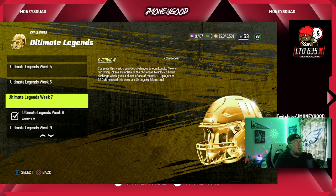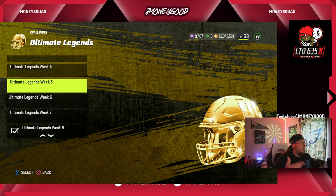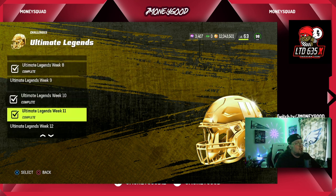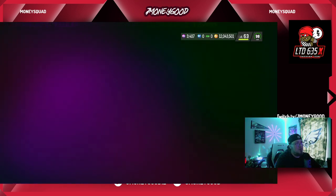EA Sports made it super easy for us now. Last year it was really easy with the trade block but they took that away. All you have to do is go on your system and create up to five accounts on PS — I'm going to do about three. Go play all of your legends solos, get tokens from them. You can see two ultimate legend tokens right there. Once you're done you'll also get helmet tokens, and you can do your team of the week solos as well.